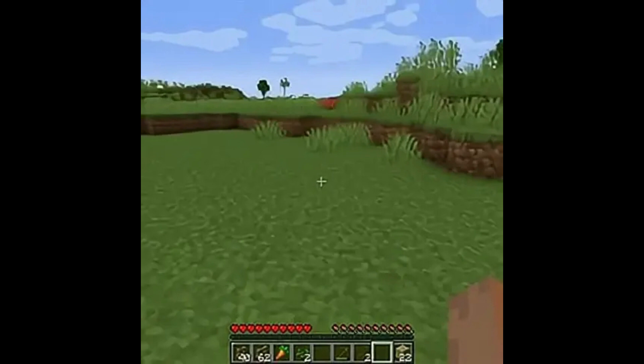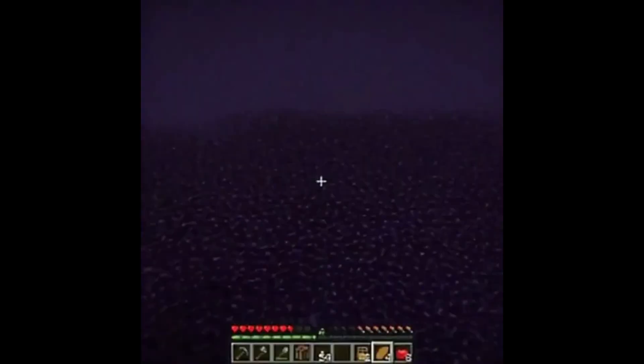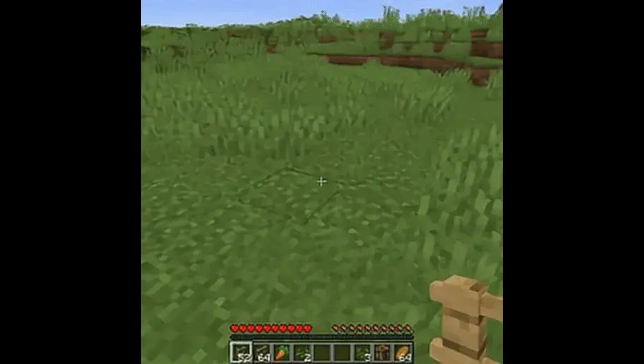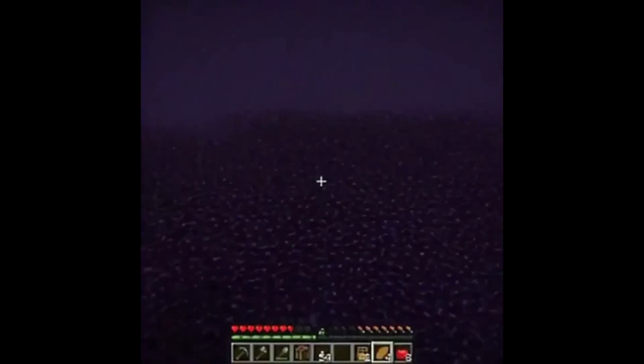The future of gaming is here, and it's looking brighter than ever. Want to build a base, explore a new world, or maybe interact with unique AI characters? Oasis has got you covered. This AI not only generates environments but also understands lighting physics, inventory control, and even animal interactions, all in real time.